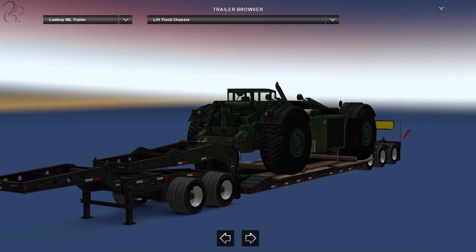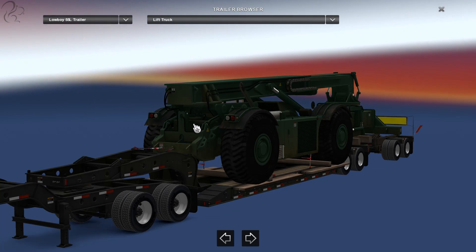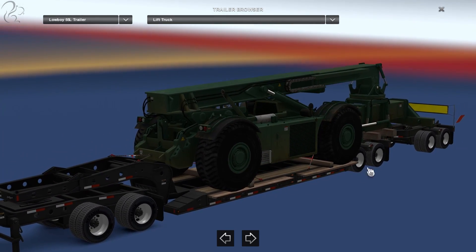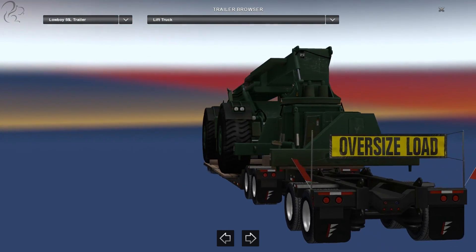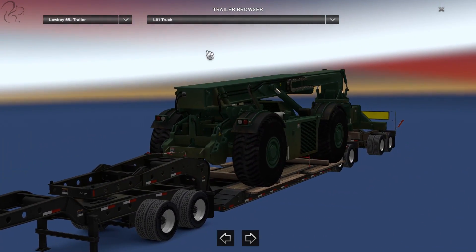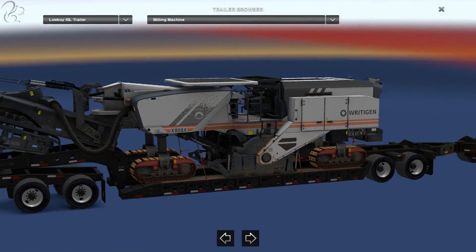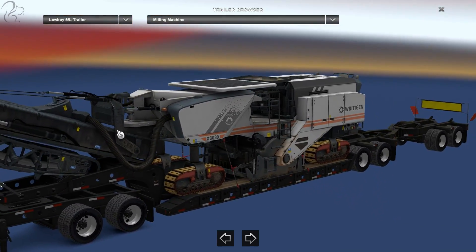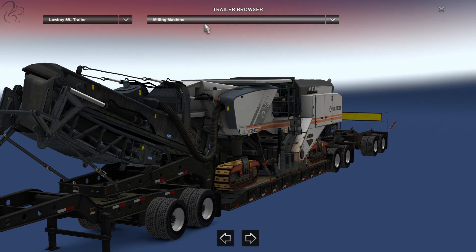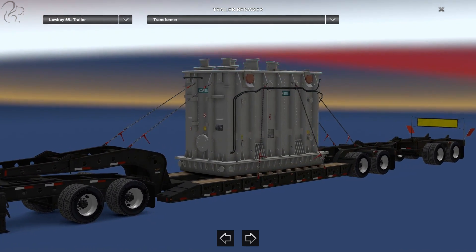Moving up from this, there are three other trailers on a different configuration. The lightest is the Lift Truck at 33 tons — essentially a two-axle dolly on the front, a two-axle low-rider flatbed, and a two-axle dolly on the back. All these trailers have the extra dolly on the back. Moving up from this, we have the Milling Machine at 43 tons — a monstrous piece of equipment. But the heaviest by far is the Transformer, which comes in at a whopping 55 tons. It may not look much, but this thing is seriously heavy. Best to take the 600 brake horsepower engine if you're going to haul this, because it will catch you out on the hills.